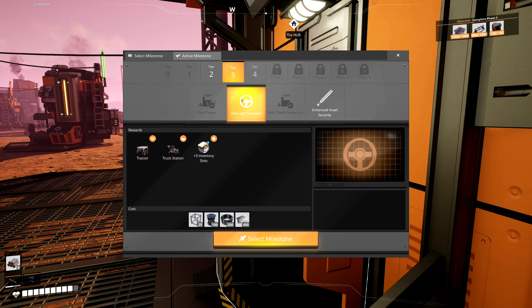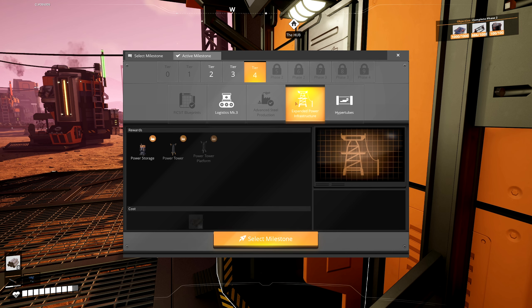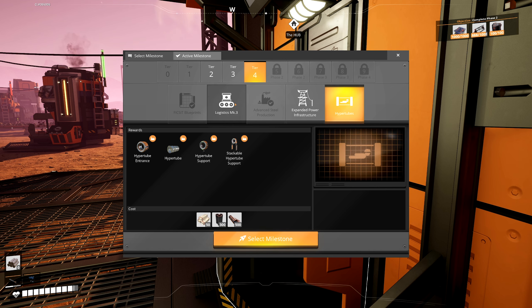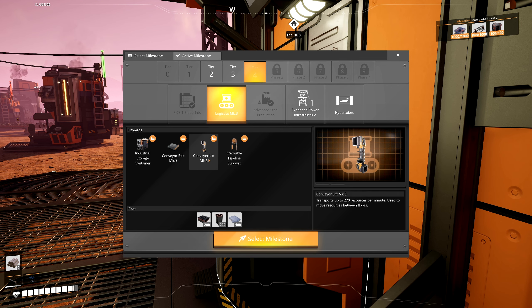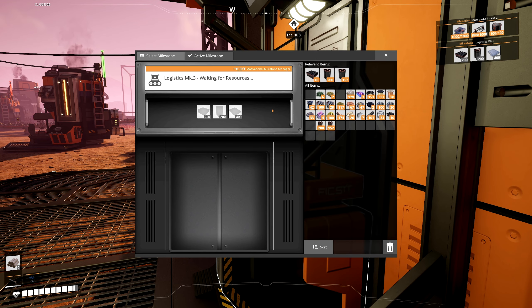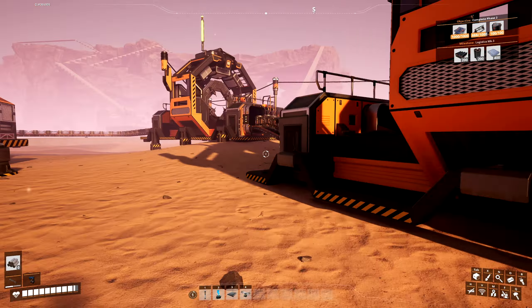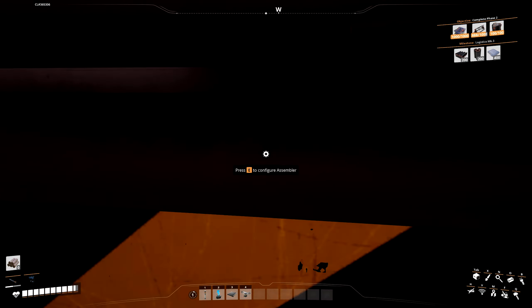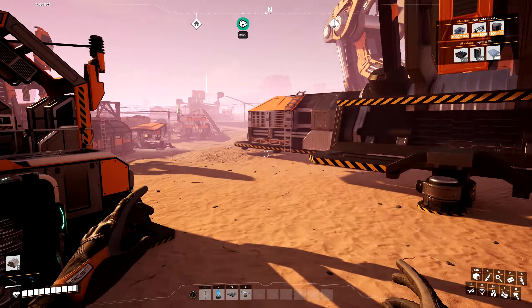They go all the way along here and head towards this assembler. And the assembler with its frames is putting together these versatile frameworks. The versatile frameworks are going down here and they're joining in with this, which is going into our space elevator. You can see we've got 692 of the thousand, so we're not doing too badly - we are getting there, albeit very slowly.